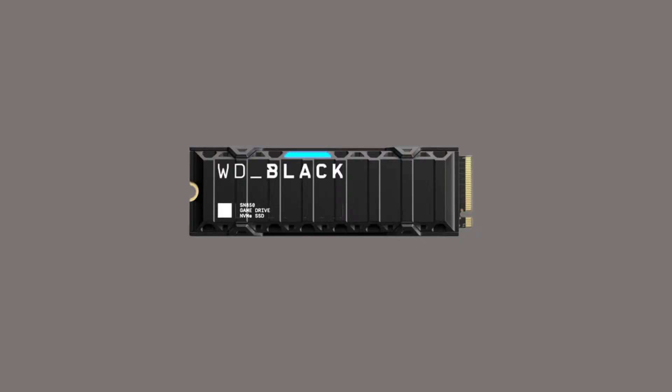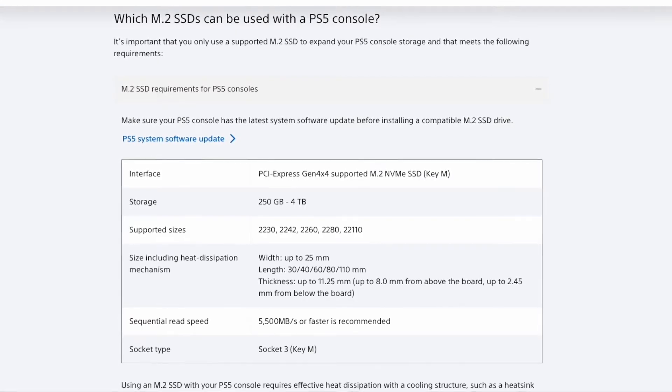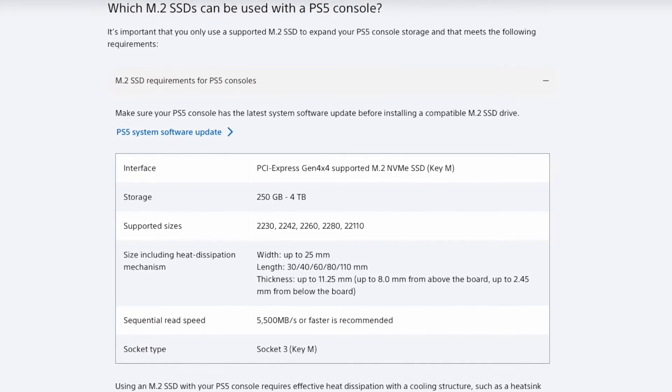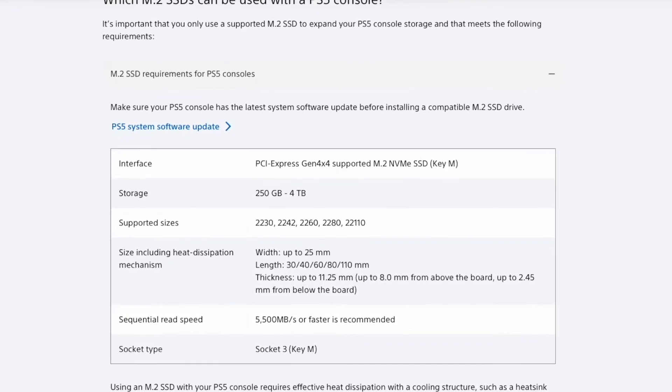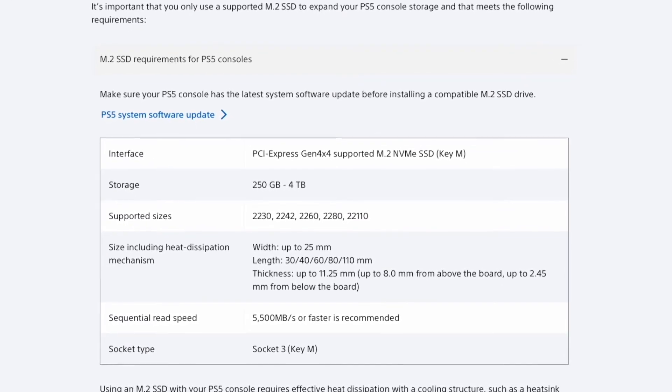So the best option for increasing your storage is to use an M.2 SSD, which actually gets slotted internally into your PS5. You can use compatible M.2 SSDs with support for storage options up to 4 terabytes. There are important considerations like choosing a compatible SSD with the right socket type, and you also need to make sure you have a heat sink attached to the drive for heat dissipation. Plus, you need to choose one with a sequential read speed of 5,500 megabits per second.